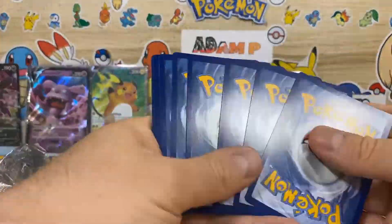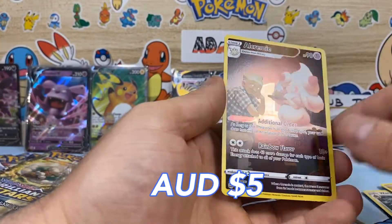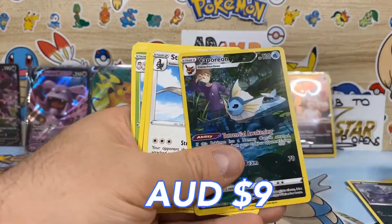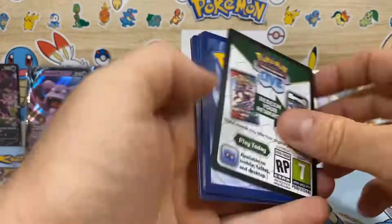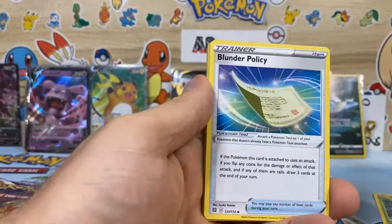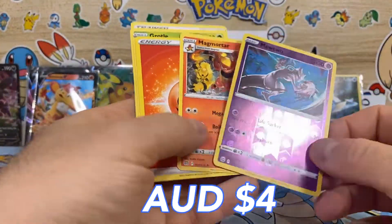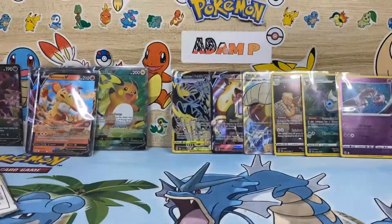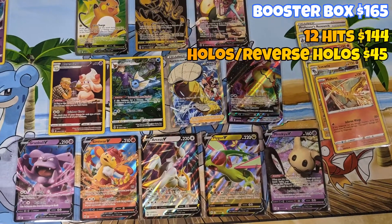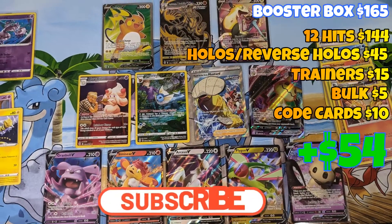Started speed-running through a few packs here, guys — the card trick was not necessary. Shouldn't have fast-rolled that one. Nice reverse holo Mewtwo to finish off the box — the most valuable of the reverse holos. This box set me back about $165. Factoring in all the profit, I come in at about $54 in the positive. Not bad at all.